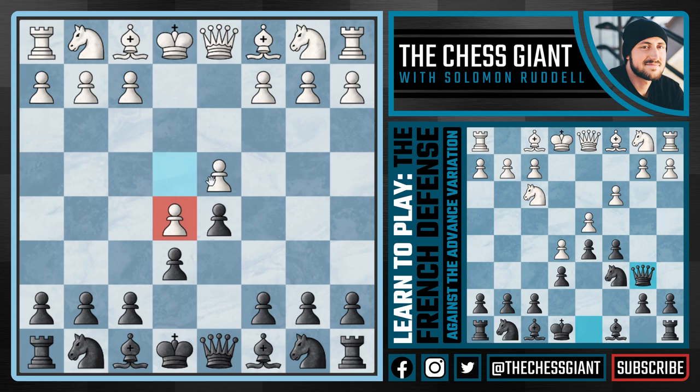By playing e5, white does get a pretty good edge in space right in the center of the board, and on top of that our French bishop on c8 is very locked in to the pawn on b7 and especially this pawn on e6. This minor piece is probably not going to be the most active for the next 5 to 10 moves. However, I do believe that black has great counter-attacking chances fighting for both the center of the board and the queen side. In this position we cannot afford to play passive chess.